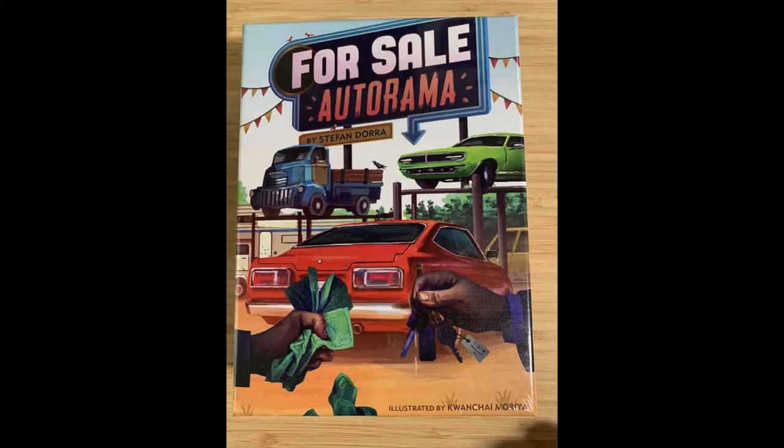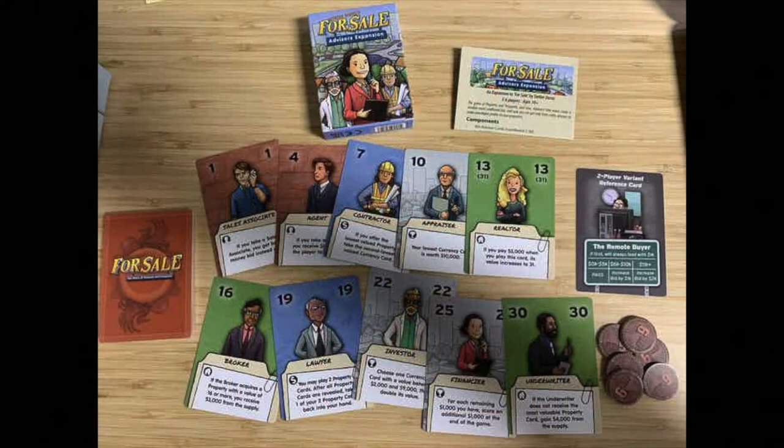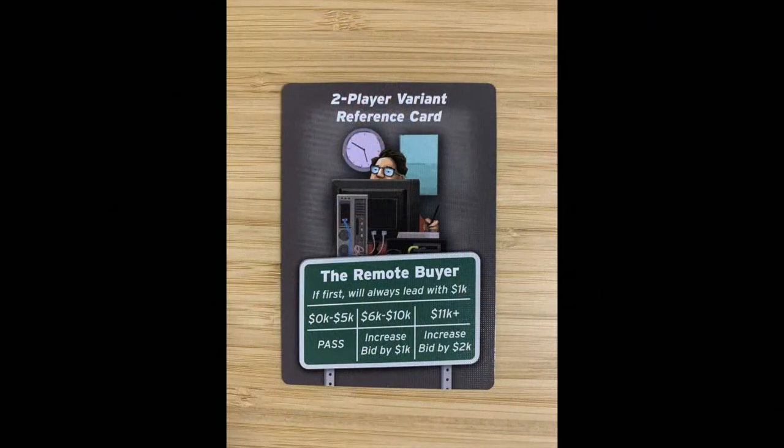This week we're releasing a two-player variant for For Sale Adorama and the For Sale Advisors expansion for the classic For Sale. This variant introduces a remote buyer who also buys and sells properties, adapting the game to be playable by two players. You'll also be able to use this variant with the classic For Sale without the Advisors expansion by skipping the first round of the variant. A link to this variant is included in the description below.